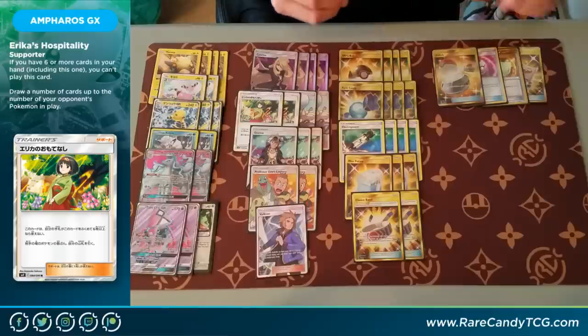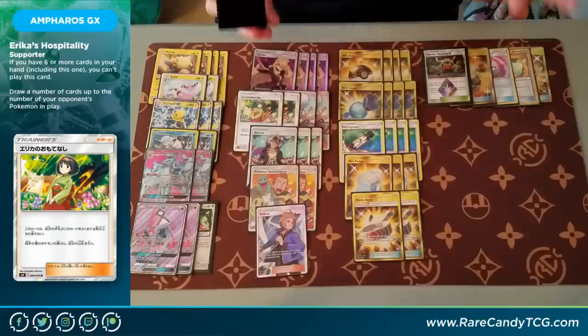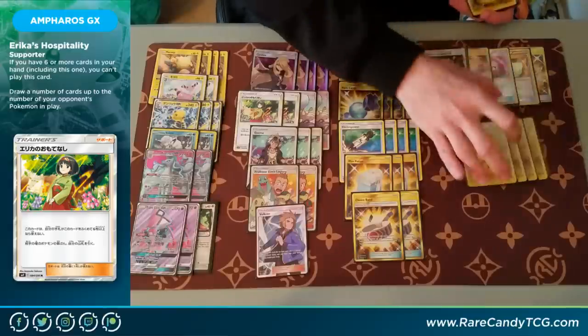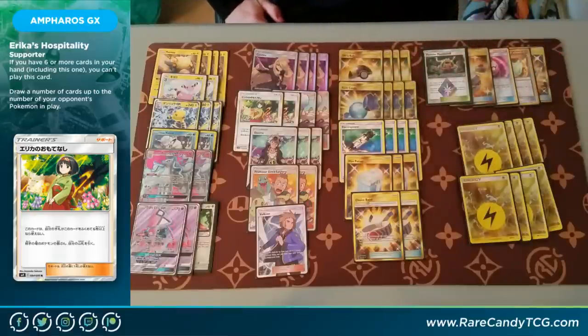To round out the list, we have one copy of Thunder Mountain Prism Star — our only stadium in the deck, but a really fantastic card on the turns we can find it. It reduces the attack cost of our Lightning Pokemon by a single Lightning Energy, so we can even attack with Ampharos for zero energy sometimes, or use the second attack for one energy, which is crazy once you factor in all the different damage modifiers we have access to. And we have a total of eight Lightning Energy in the deck — we really don't need a whole lot. Even though the second attack discards our energy, most of the time we're abusing the first attack, and eight is probably going to get the job done.